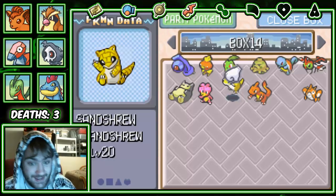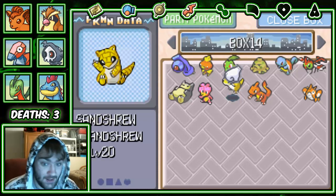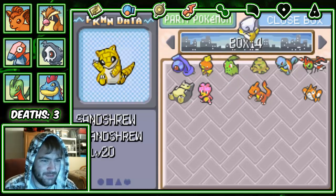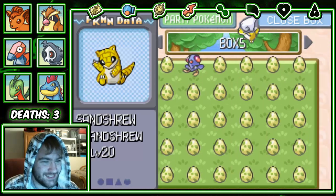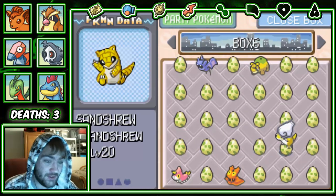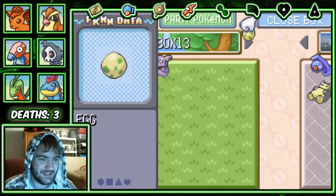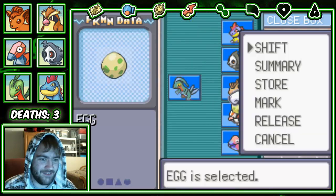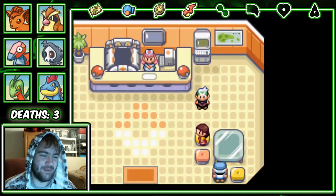Sandshrew is going to be turned into box number six, Pokemon number 23. That sounds really familiar — have we done that before? Hopefully not. We've gotten way too many repeats. We haven't done box six number 23 before, although we've done a lot of box six so far — that's actually a kind of ridiculous amount.